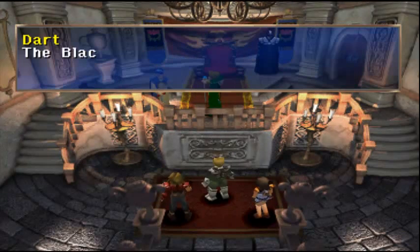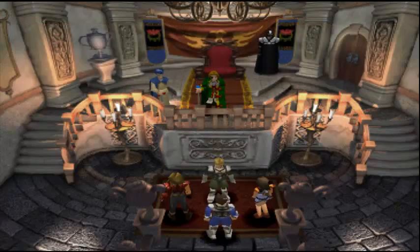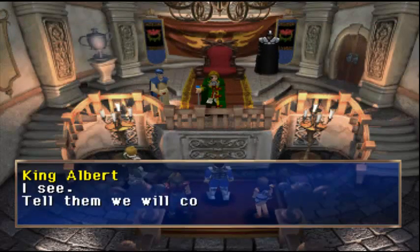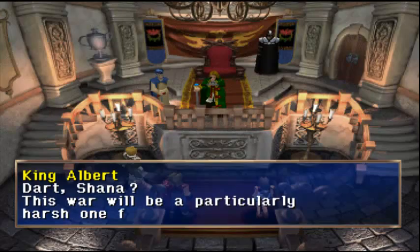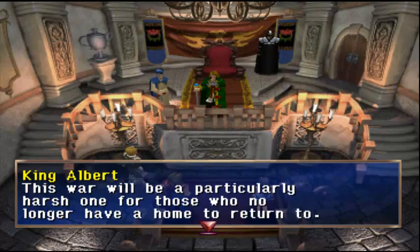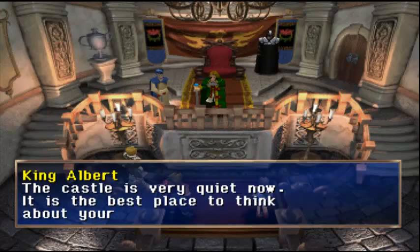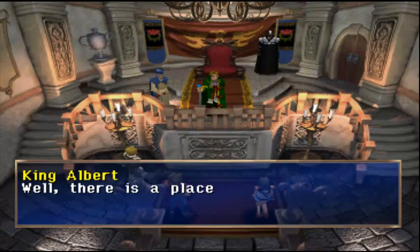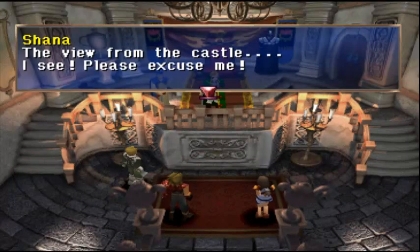That was dramatic. The Black Monster appeared after the Dragon Campaign. Excuse me, sir, it's time for the war meeting. Dart and Shana — this war will be particularly harsh for those who no longer have a home to return to. The castle is very quiet now — it's the best place to think about your future. There's a place with a great view next to this room — go enjoy yourself.